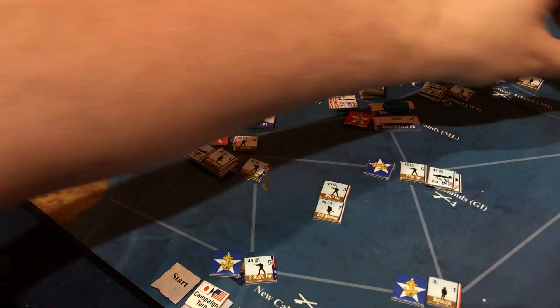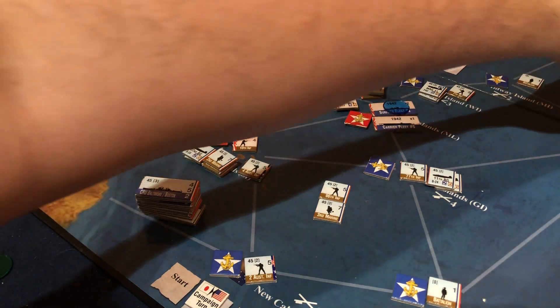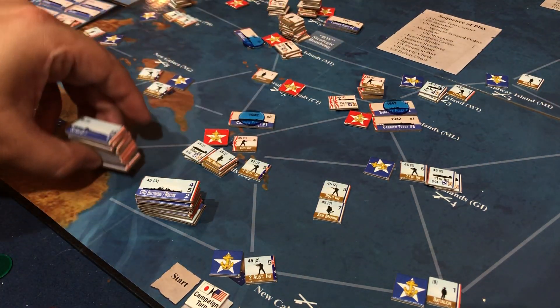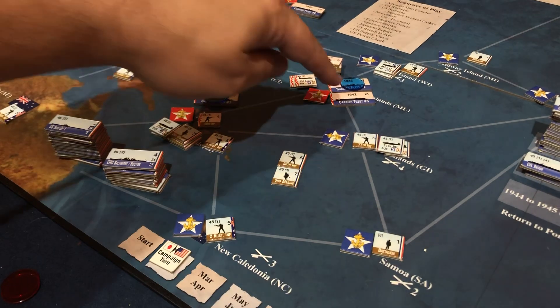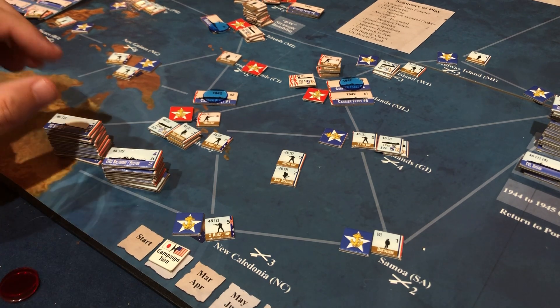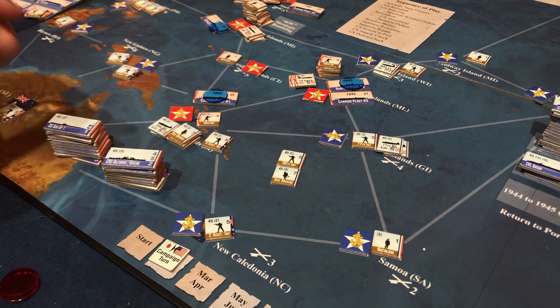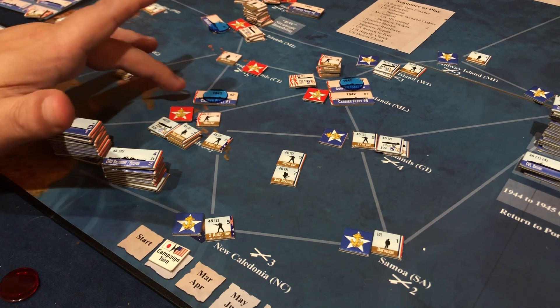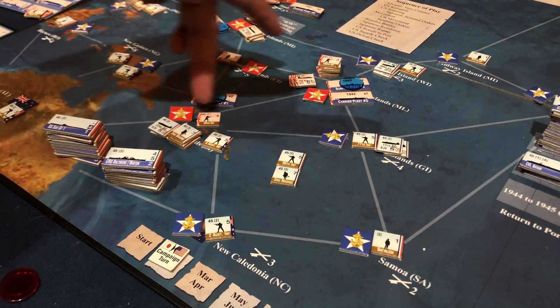We're getting ready for big battles here. This is our largest Navy, which it would have been nice to have for those big battles, but we may not get to do that. However, I do think I can take this down. Carrier Fleet 5 has two ships and Surface Fleet 2 has three. Then there's Carrier Fleet 1 with two ships.